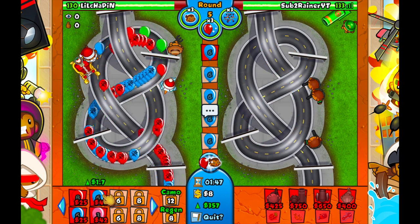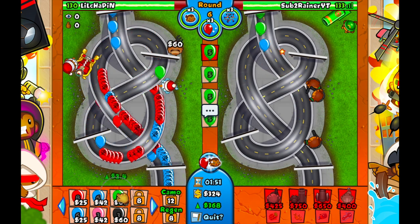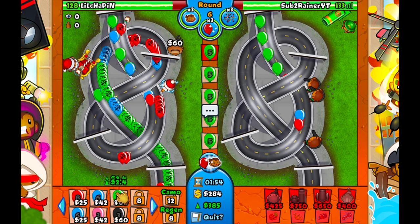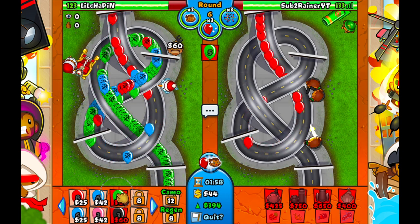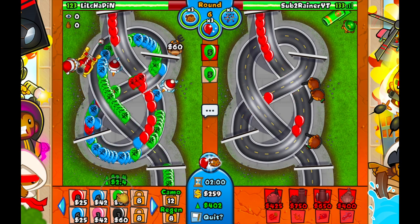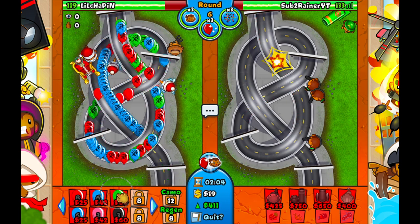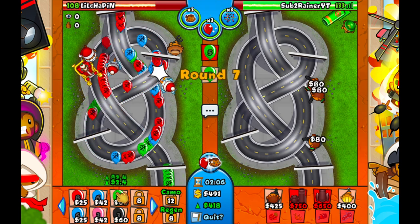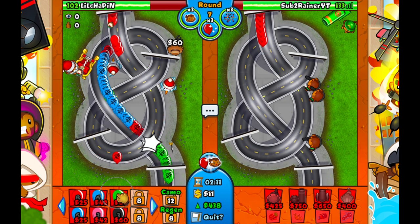We have our mortar up and we're going to start sending greens to eco as fast as possible. If they start rushing us we can get up Bernie stuff or more Cobras depending on what they send. We're playing aggro and they're forced to get up defense — they can't get up two plantations round six. It's round seven now and they're losing lives. Cobra is pretty darn good.